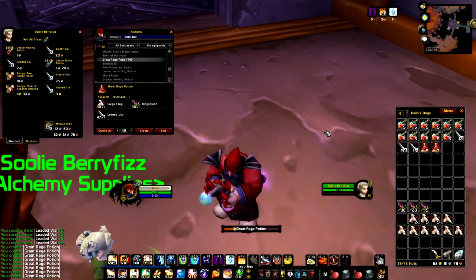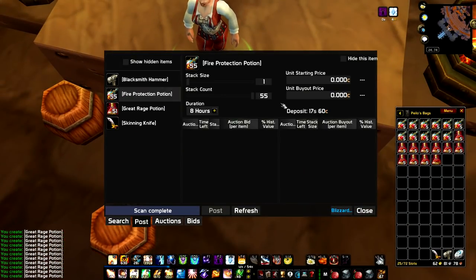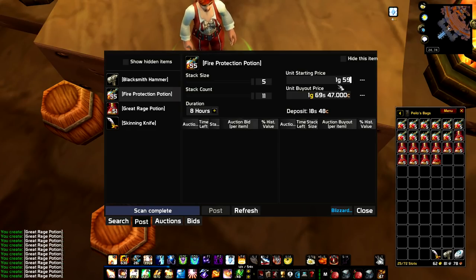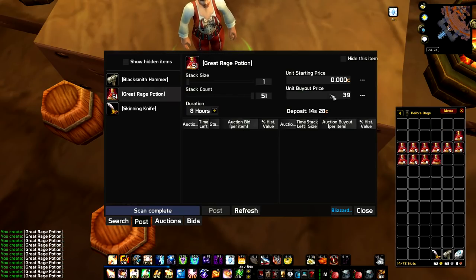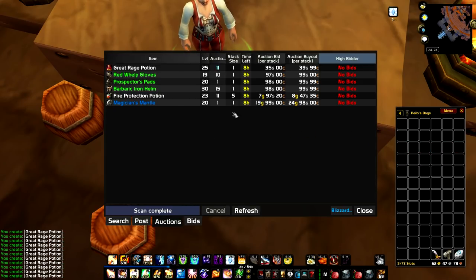Another way to exploit alchemy and herbing at this spot is with kingsblood and large fangs, which you'll get a decent amount of. These can be used in making great rage potions, which can sell for 20-40 silver each, depending on server prices and material costs in general. It takes 1 kingsblood, 1 fang, and 1 vial for each potion. After purchasing some extra large fangs, I managed to make 51 rage potions.